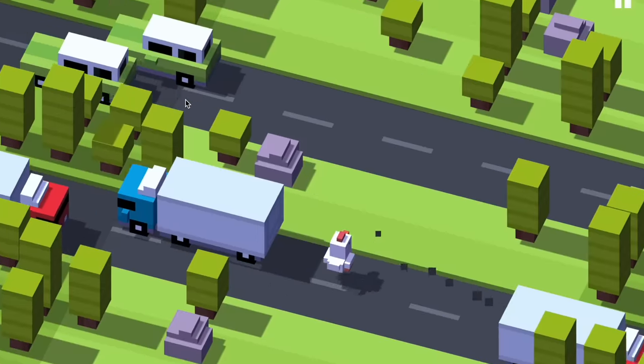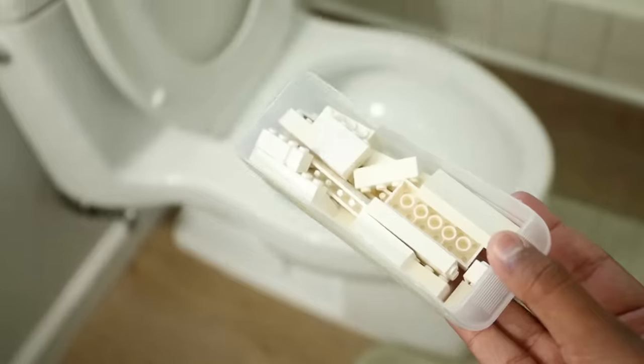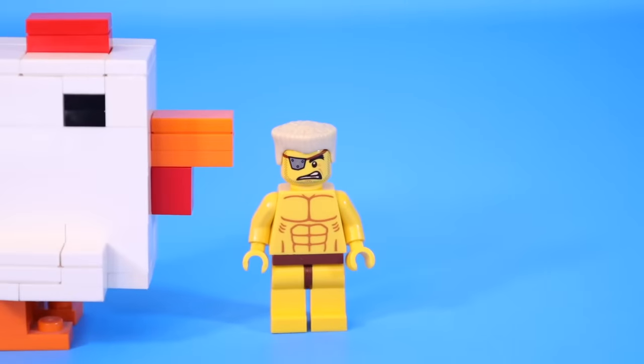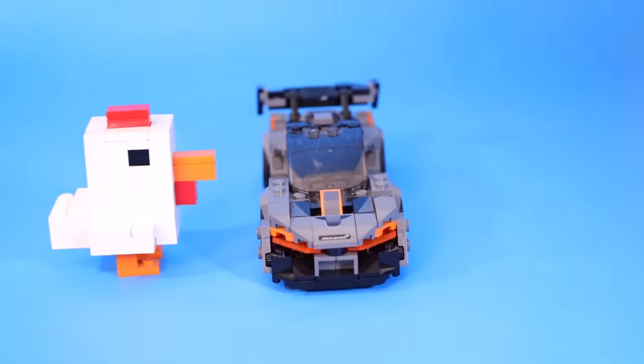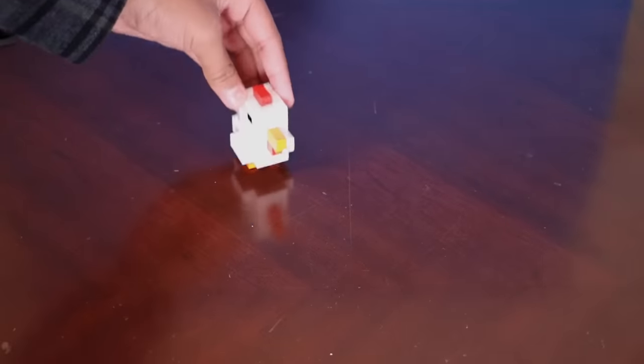Next, I tried building the chicken from Crossy Road — one of the most legendary mobile games ever. I'm still trying to secure that D1 Crossy Road scholarship, so to show my dedication I designed it in LEGO. It's a little too big to be a minifigure, but getting the scale right is extremely hard, and this was practically the smallest I could go without it looking like an abused fish. At least we can play in real life.